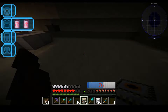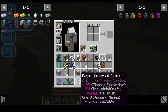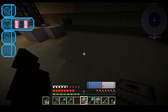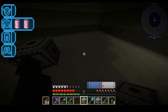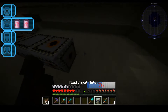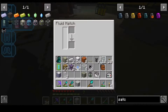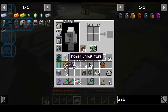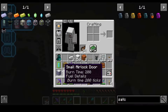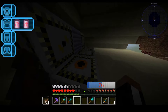We're gonna set up the hydrogen electrolyzer. We need some fluid output hatches, fluid input hatches, and I think that's it. It goes like this — you need power and energy going in there. Right-click everything — good.